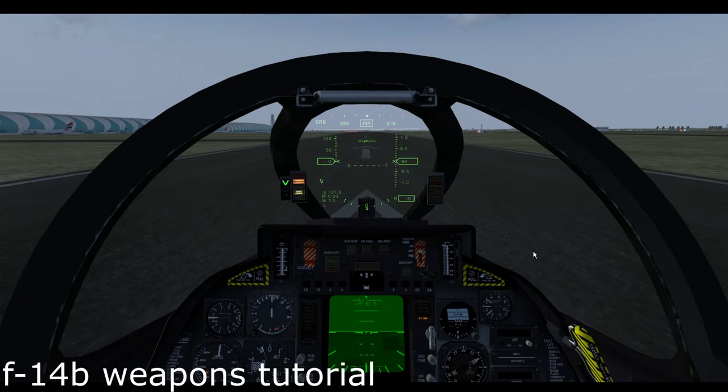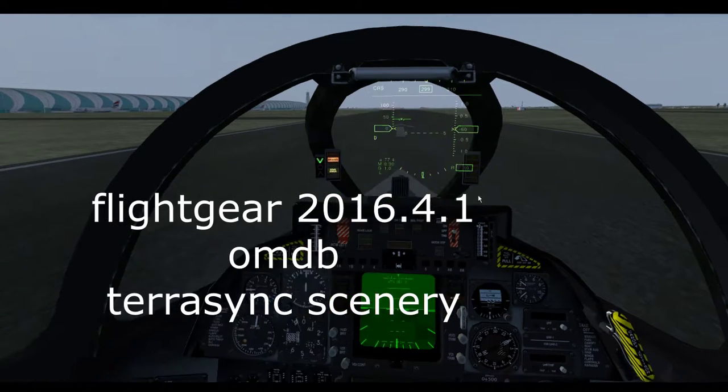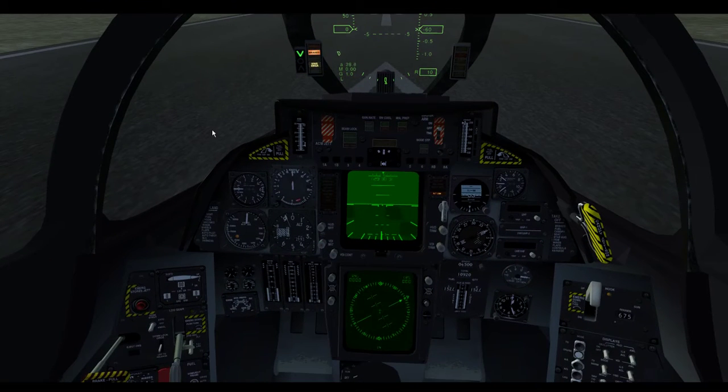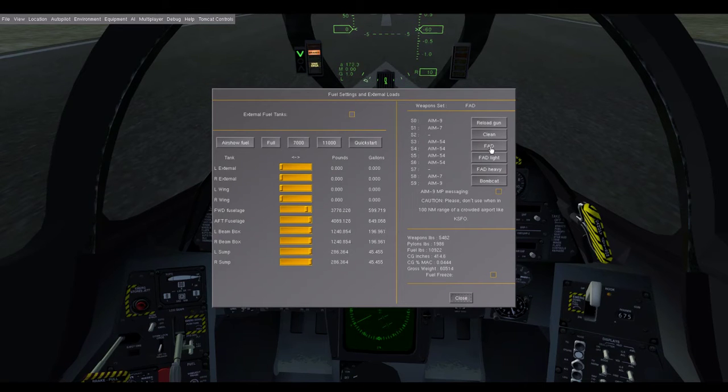Alright, we're going to do a quick and dirty video on how to get weapons up and running in the F-14. So first thing we need to do: Tomcat Control, Fuel and Stores, pick your loadout.